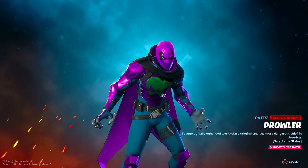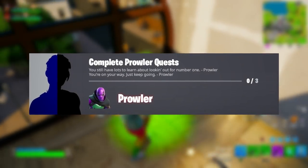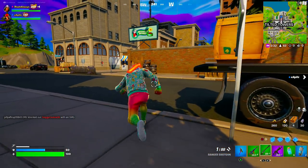Once you've gotten all three rewards, you will automatically unlock the Prowler skin itself. The quest for the Prowler skin is simply to complete three prowler quests, so once you've completed all three you will automatically unlock the whole skin. With the edit style you can obviously take off the cave.